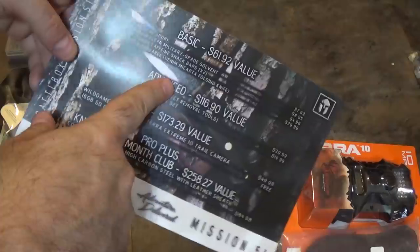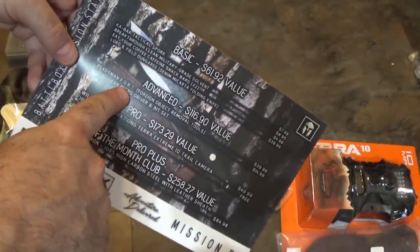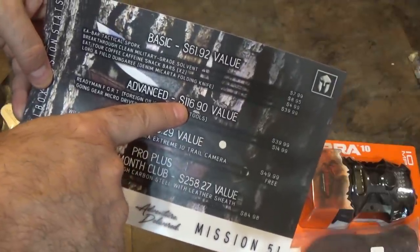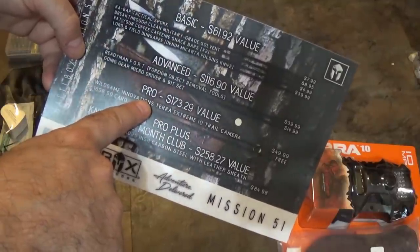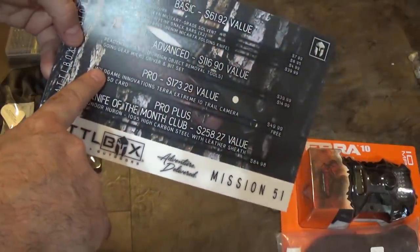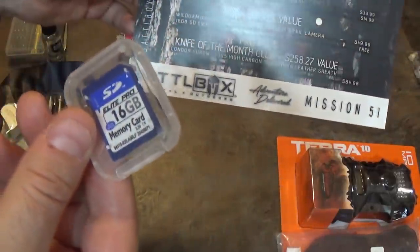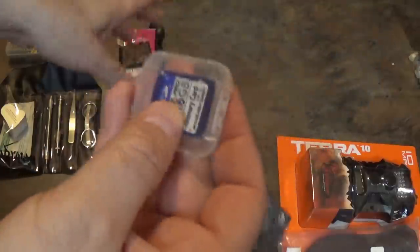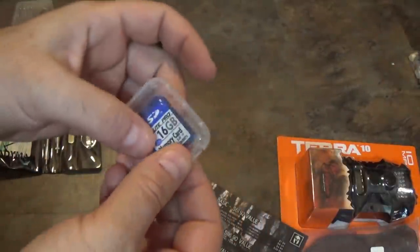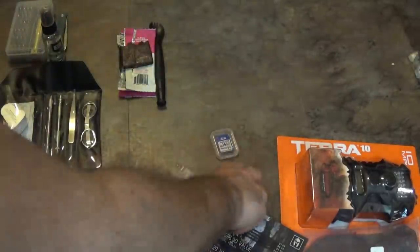That is everything in the Advanced box. All this gives you an MSRP of $116.90. We're now going to move into the Pro box. There are two items in the Pro box — one is free: a 16 gigabyte SD card. Of note, mine was busted open and the SD card was just floating around in the box when I got it, so hopefully it's not damaged.